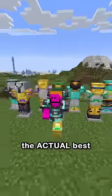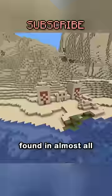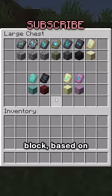Minecraft just added the actual best thing ever — yes, this is real. These are smithing templates, found in almost all of the structures around the world extremely rarely, and once found, duplicated with seven diamonds and its own unique block based on the structure.